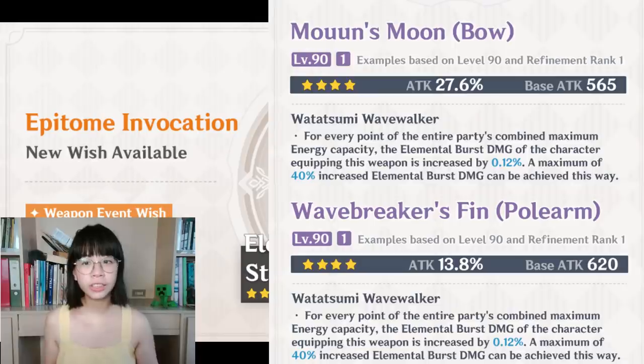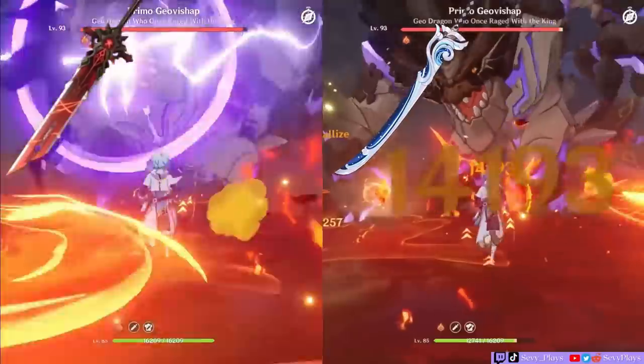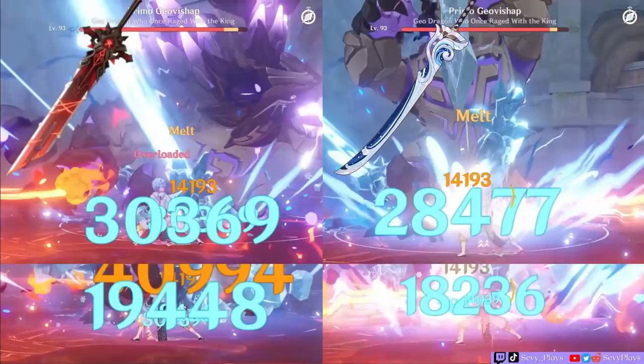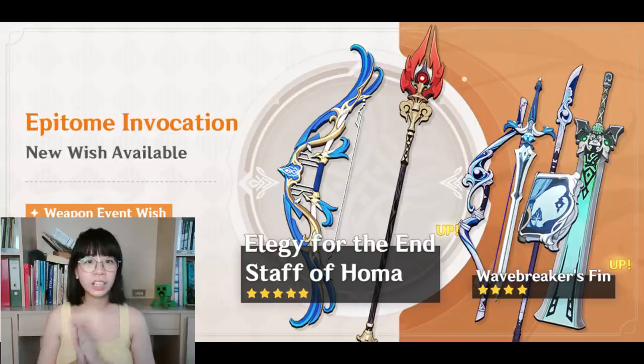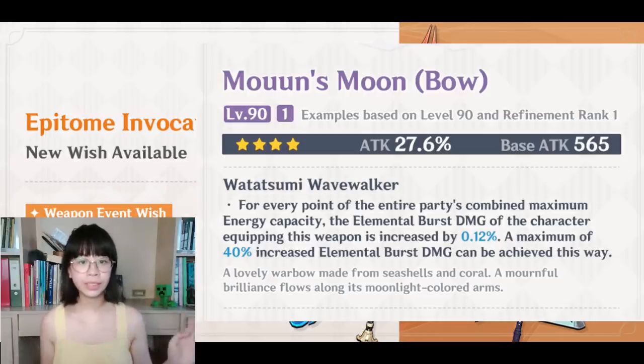Now let's look at the new four-star weapons. The polearm and the bow have the same passive as the Akuoumaru — obtaining an elemental damage bonus based on your party's total energy capacity, capping at an extra 40% elemental damage bonus, going higher the more you refine them. We've already seen that Akuoumaru performs insanely well at R1 for a four-star weapon, because there are a lot of Claymore users who put a lot of their damage into their burst. The bow has a base attack of 565 with a 27.5% attack substat, and looks like a decent bow for Venti if you don't have better options like a high-refinement Stringless. It also looks good for burst-support Ganyu and any bow user who gets a lot of damage from their burst, like Amber or Aloy.